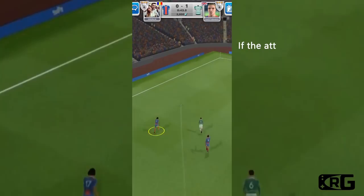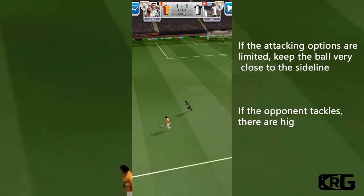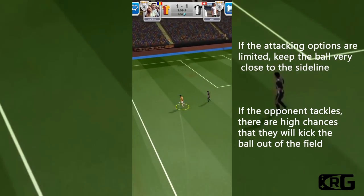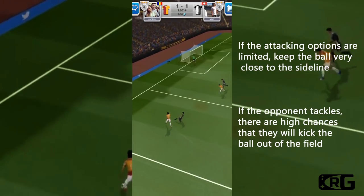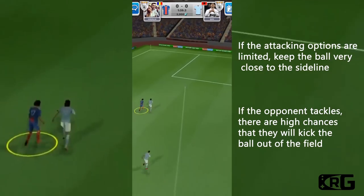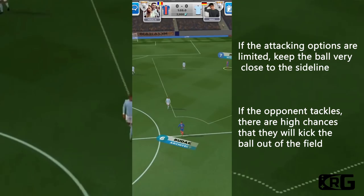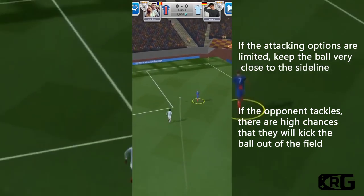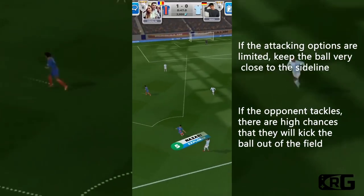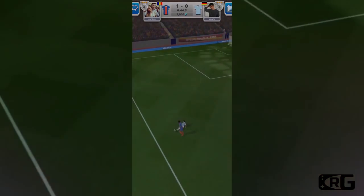A couple of weeks ago I would have said this is one of the most important tricks in the game — it's a really good way to make your opponent lose a tackle. However, it can come in handy even now when the number of tackles has greatly increased. Pass the ball between your players most closely to the sidelines — for example, left midfielder plus left defender. If you keep the ball very close to the line, even if your opponent will tackle, there is a high chance that he will kick the ball out, which will still give you the possession. Use this tactic if you want to win some time, keep possession, and let your other players find better attacking positions.